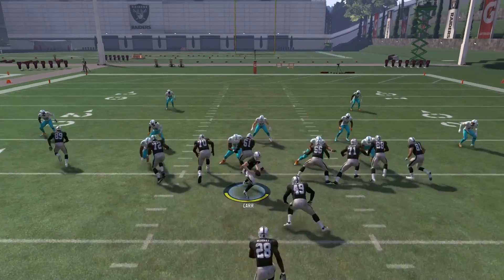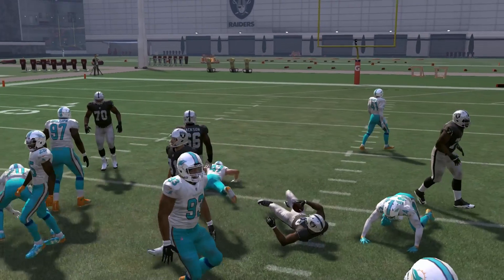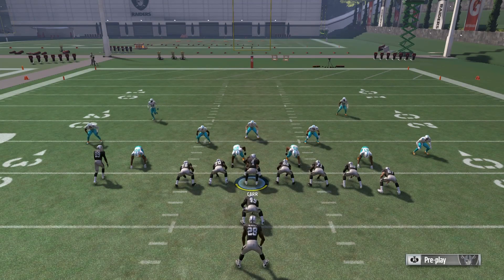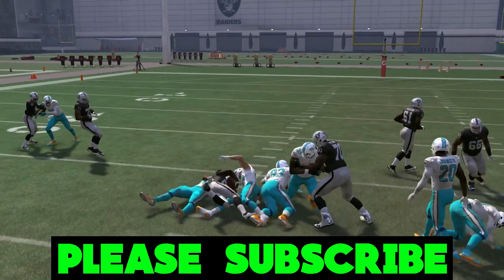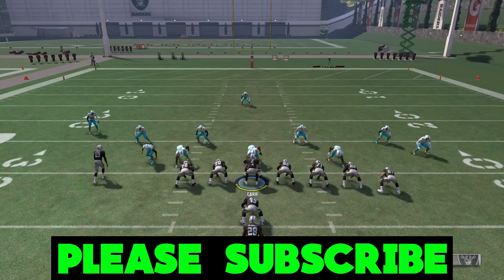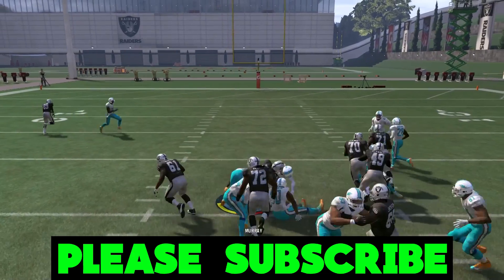I'm going to run it multiple times against different formations so you guys get different looks. When you're playing online, your opponent can do things like bring more people to the line, bring safeties down, and make it look like a stacked box. But unless the defensive line is very stout and playing pinched, I would not worry about it whatsoever — you are not going to get tackled for a loss.